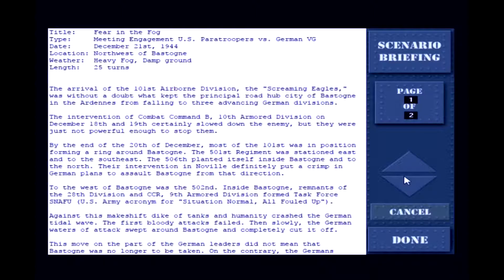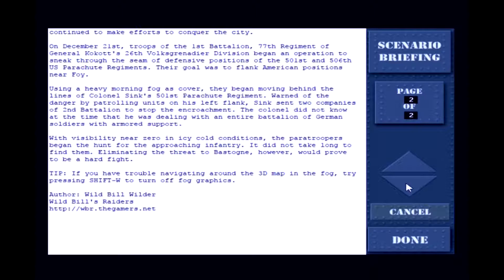Against this makeshift mix of tanks and infantry crashed the German tidal wave. The first bloody attacks failed, and slowly the German waters of attack swept around Bastogne and completely cut it off. On December 21st, troops of the 1st Battalion, 77th Regiment of General Kokott's 26th Volksgrenadier Division began an operation to sneak through the seam of defensive positions of the 501st and 506th US Parachute Regiments.